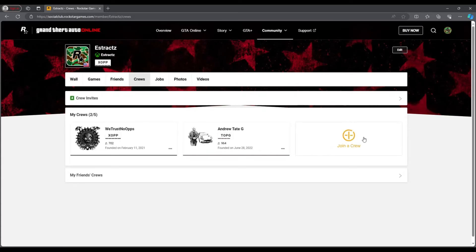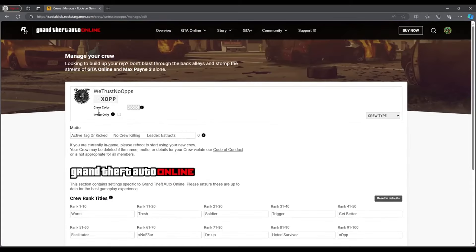You can also join a crew — I will leave a link in the description for my crew that you can join. But whenever you see your crew, you're going to click on the three dots right here. Once you click on the three dots, click on edit crew. After you click on edit crew, it's going to show you your crew color and a box next to it which will be your crew color.